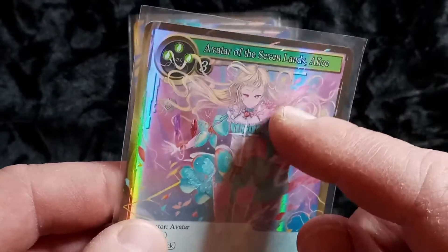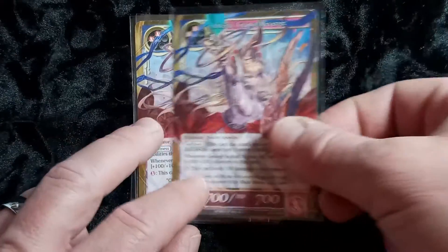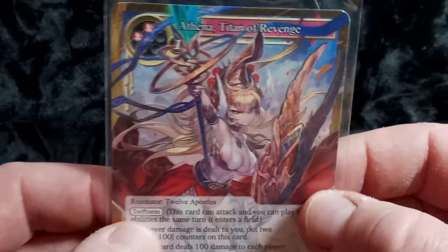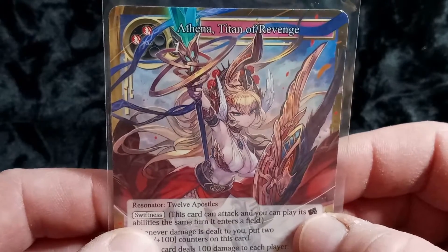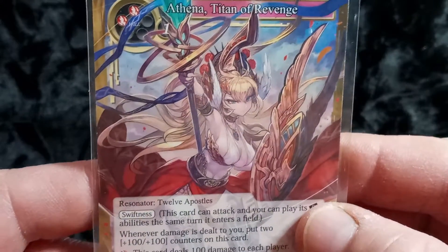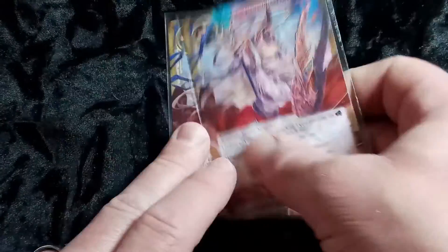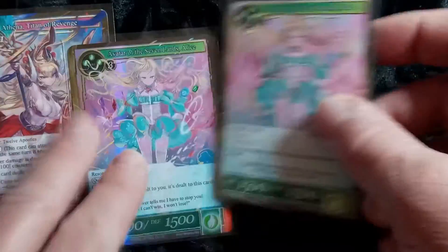Gotta love the art printed on top of the foil. Look at this card — Athena, Titan of Revenge — super rare, very nice. I got a few of her. Not bad at all — let's go back over our pulls, got some decent cards here from the set.